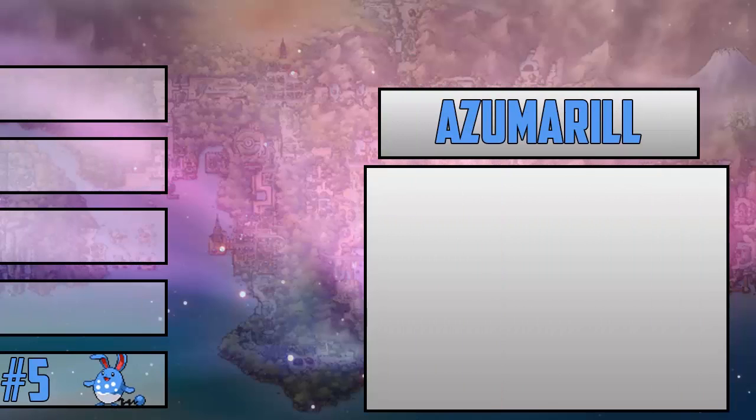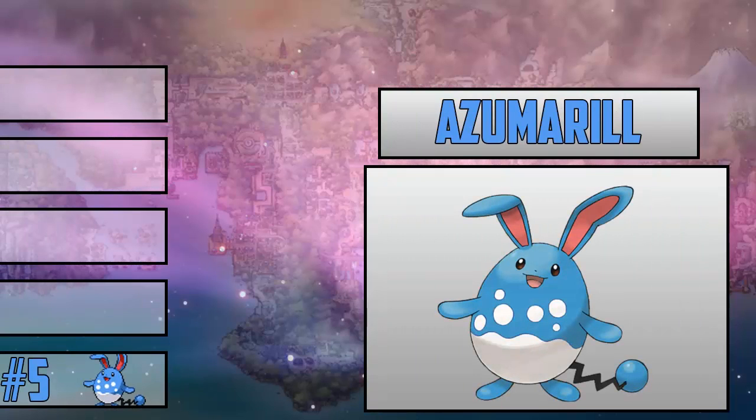At number 5 we have Azumarill. Azumarill is the evolution of Marill. It has been introduced in Gen 2, and all the Pokemon on this Johto list are going to be related to 2nd Gen, and Azumarill is one of these Pokemon.